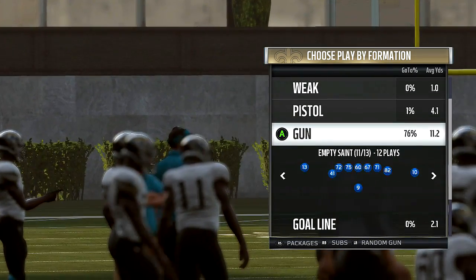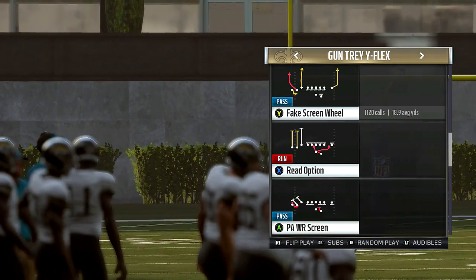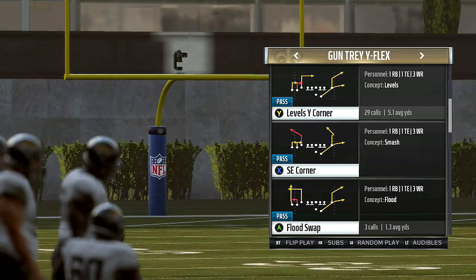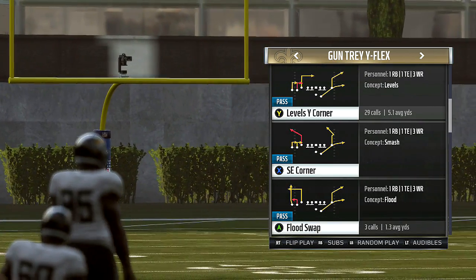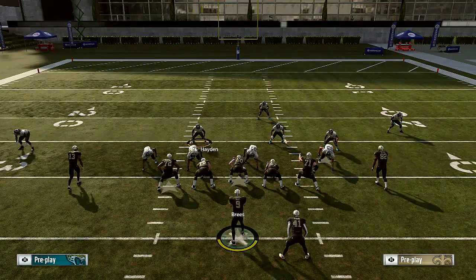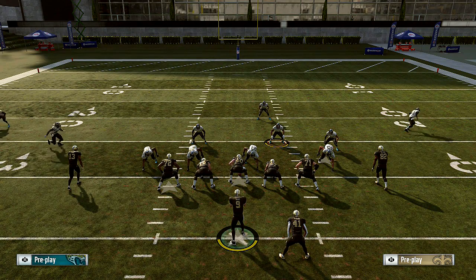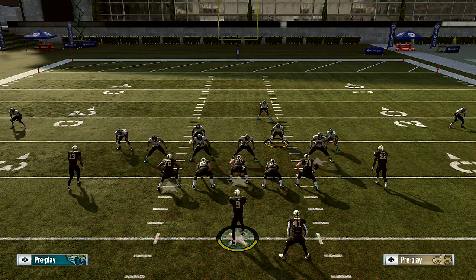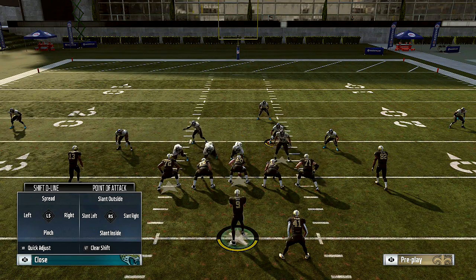This variation is for unblocked running backs, so this could be your base defense on top of the other defense. All we're going to do is baseline, wire, triangle, left, stick to the right. Then we're going to pinch the D-line — left on the D-pad, down on the D-pad — and then crash them down: left on the D-pad, right stick down.